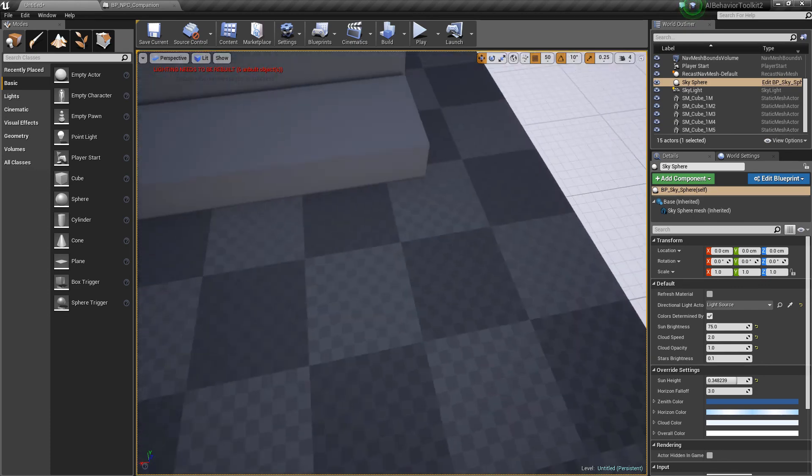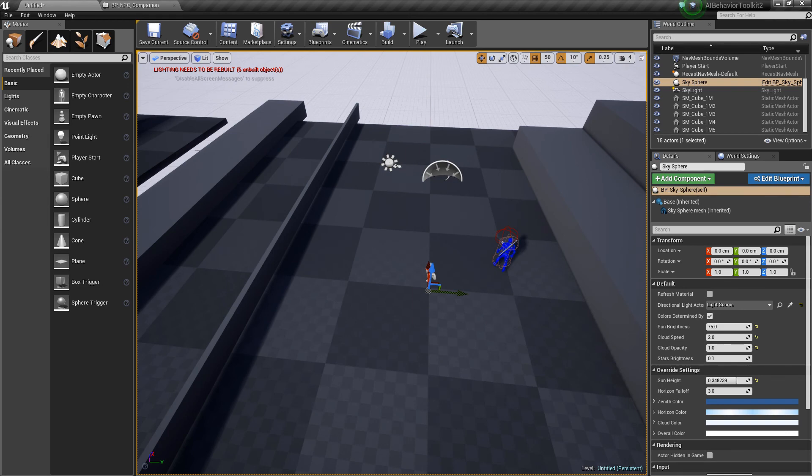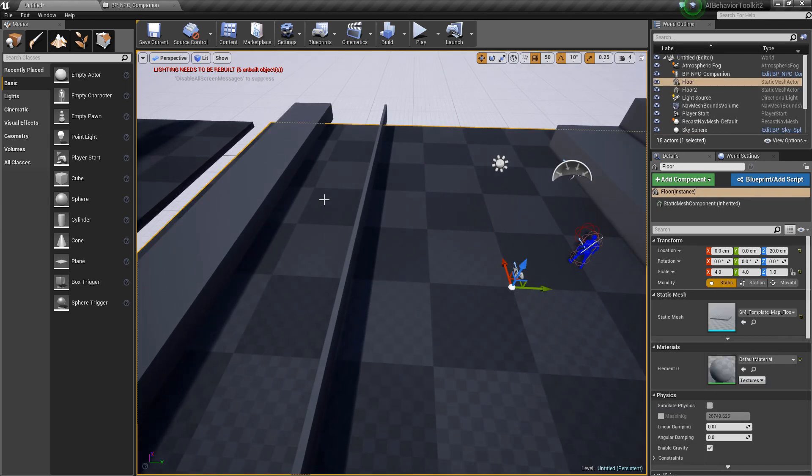As you can see, there are no special helpers for the AI — it's just a normal map with some obstacles.